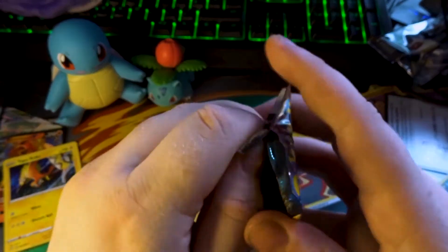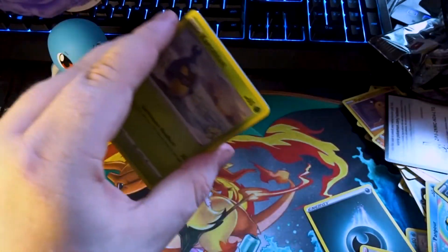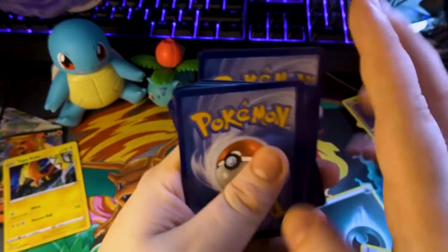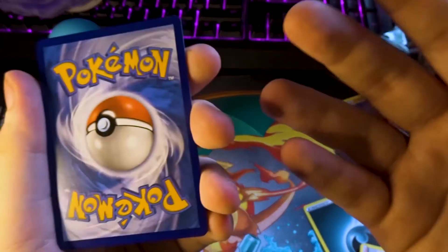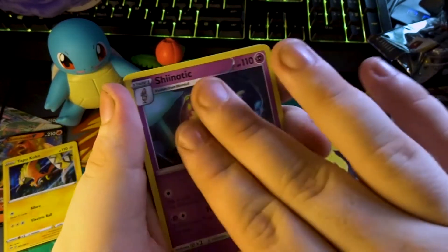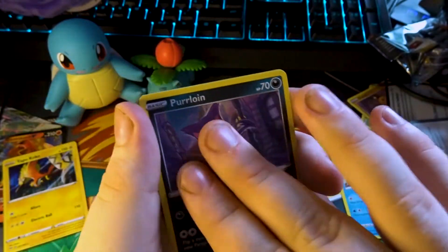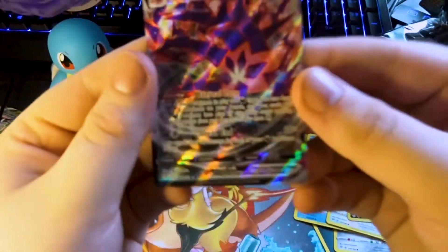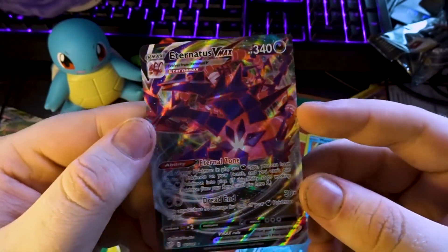Last pack, guys — and that will be it for today. There is more stuff to come. I have a box which I'm going to open in the next episode. Leaf Energy, Dartrix, Staravia, Mr. Burns — Munchlax, Karrablast, Gears, a big cat, a very thieving fox — oh, did you realise that's the reverse? And on the end — we did get him. Eternatus VMAX! And that's the big boy himself. Happy with that.